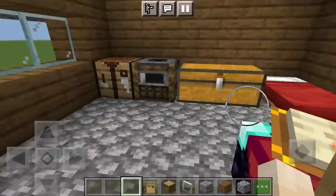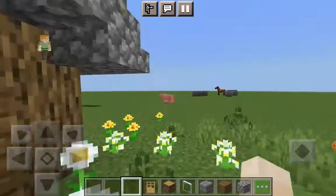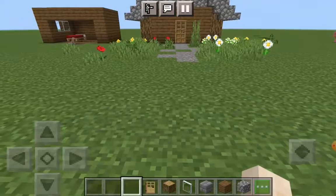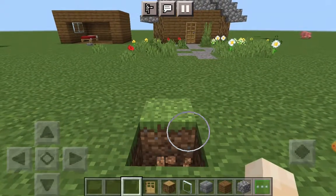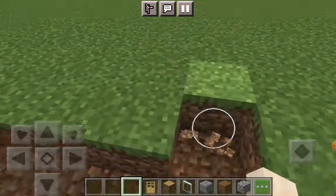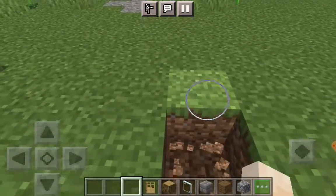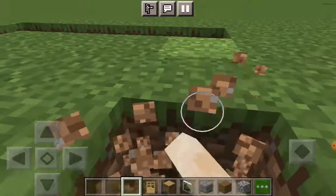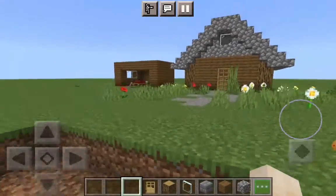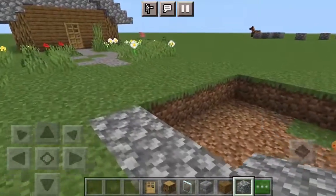So yeah, this is what it looks like on the inside — pretty good, right? Let's make a five by five hole: one, two, three, four, five — one, two, three, four, five. Just break this off. Get your cobblestone and make a cobblestone floor.